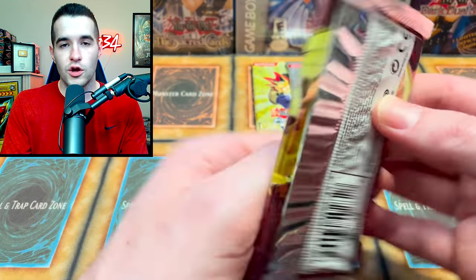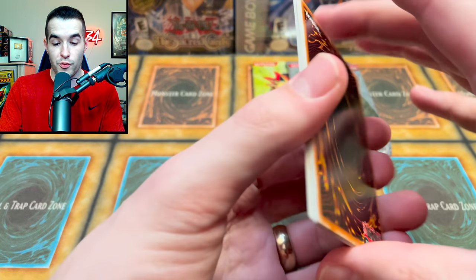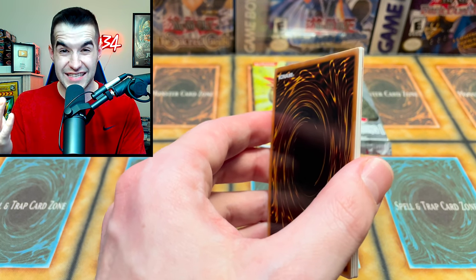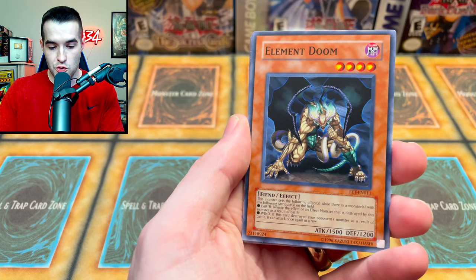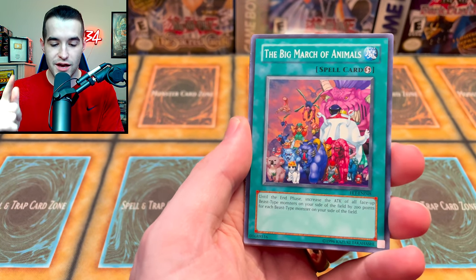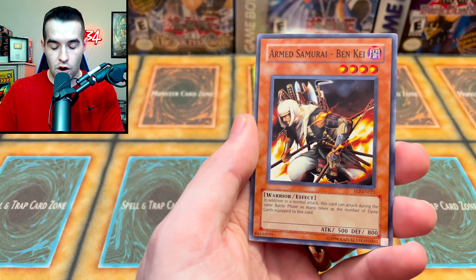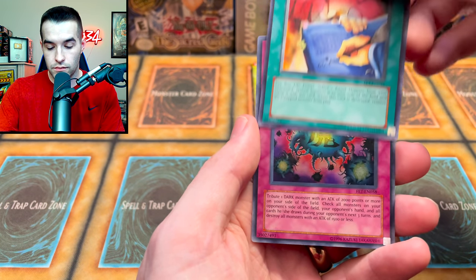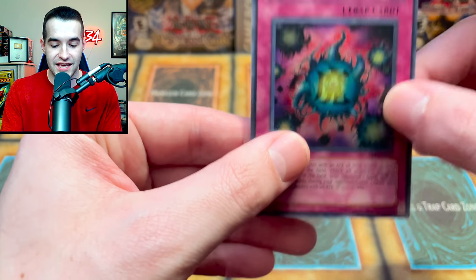We have three packs left — this is still a close battle. We're definitely not won yet with a $300 tin. We still are not even close to making our money back, but if we keep it up at this rate, maybe we actually will. Flaming Eternity — we could get Rescue Cat, which is a big common. I want to get the Sacred Phoenix, that would be insane. Golem Century Element Doom, the Big March of Animals, Behemoth King of All Animals — that's an ultimate rare in here. Hobby Kangaroo, Champ Whirlwind, Strategy Element Burst, Armed Samurai Ben Guy — this guy had an entire deck based around him. Fulfillment of the Contract. And finally, Deck Devastation Virus! We now have a super rare, ultra rare, and ultimate rare out of this tin — this is an unreal tin.